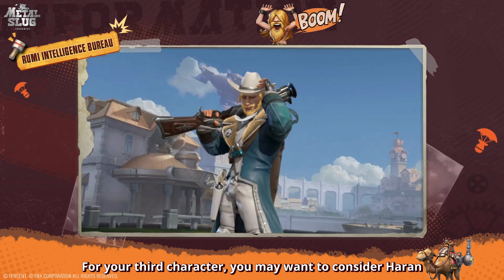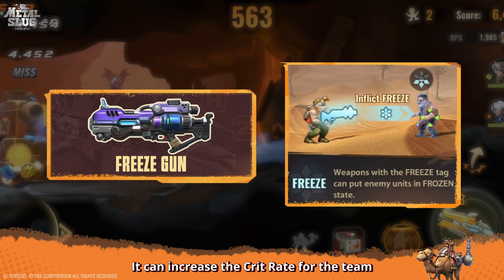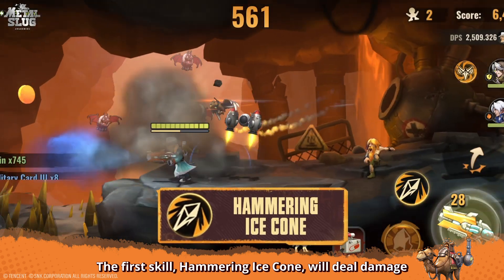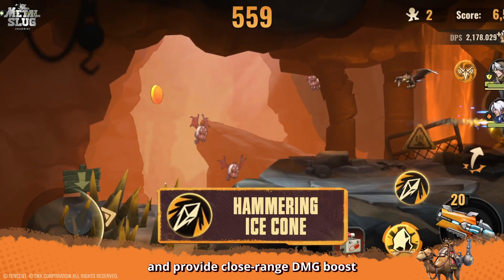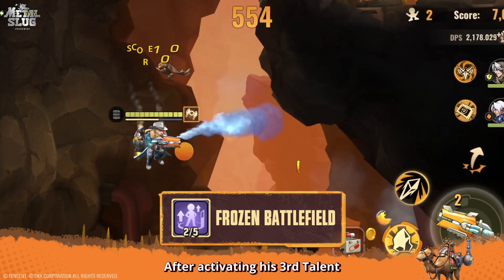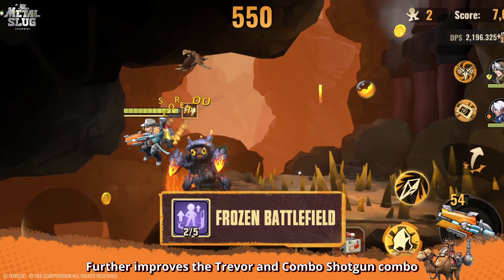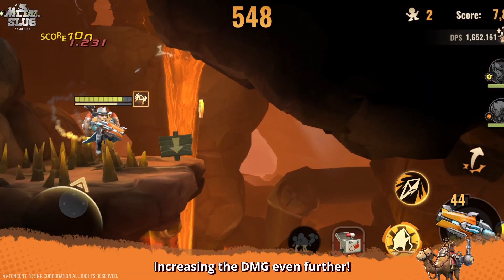For your third character, you may want to consider Heron. After using the Freeze Gun to add Freeze, it can increase the crit rate for the team. The first skill, Hammering Ice Cone, will deal damage and provide a close-range DMG boost. The passive ability can also increase teammates' Freeze DMG bonus. After activating his third talent, Heron can also add DMG bonuses to teammates within range, further improving the Trevor and combo shotgun combo and increasing DMG even further.